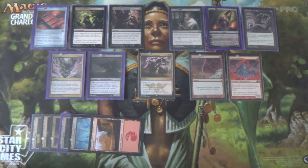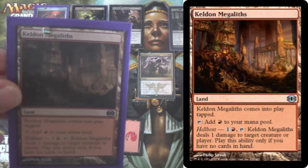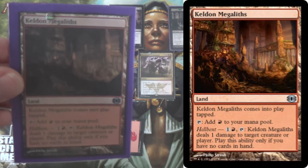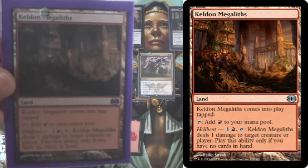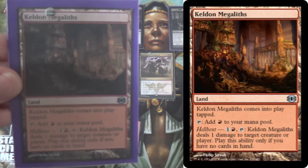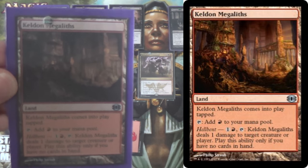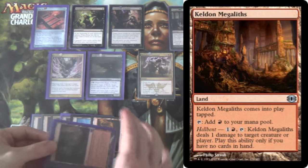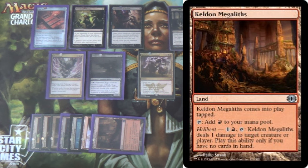Lastly, we have a one-of Keldon Megaliths, since we're running Red. It comes into play tapped — boo. It only produces Red — boo. But when you're Hellbent, meaning you have no cards in hand, you can activate its ability to deal 1 damage to target creature or player. Often that can be used to keep poking, but also if your opponent is playing Elves or Infect, where 1-toughness matters a lot, being able to poke them repeatedly is obviously to your advantage.